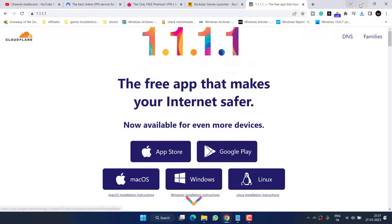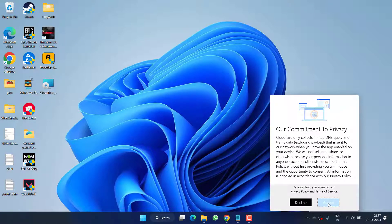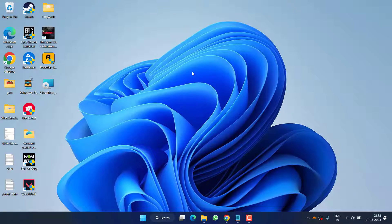Once it is installed, you can see the icon in the system tray. Click on it and proceed with accepting the terms and conditions. Once registered, go ahead and turn it on. Once it is connected, go ahead and launch your Rockstar launcher again to fix the issue of 'failed to fetch an essential asset.'